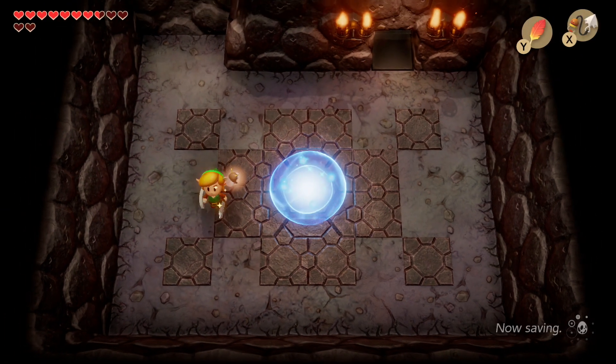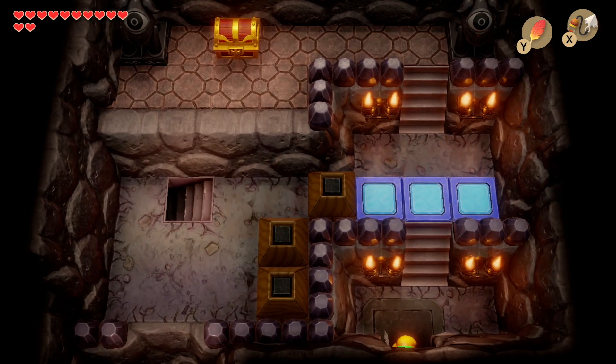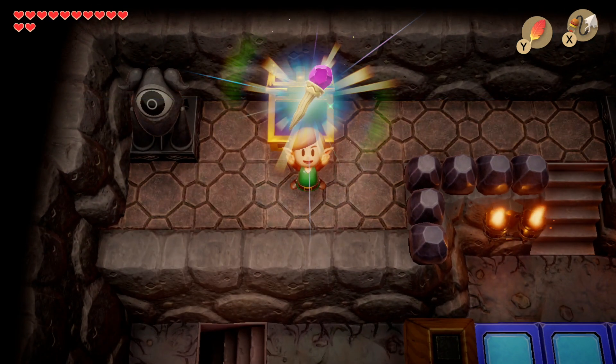The door will open and we also get a warp pad so we can re-access this area. Head up — and that's the reason we hit the blue switch, so we can pass these blue blocks. And here we've got the Magic Rod.